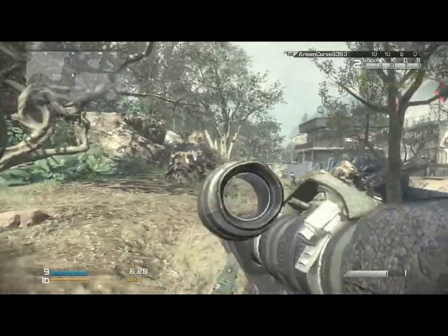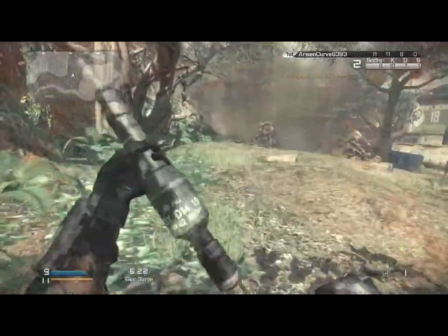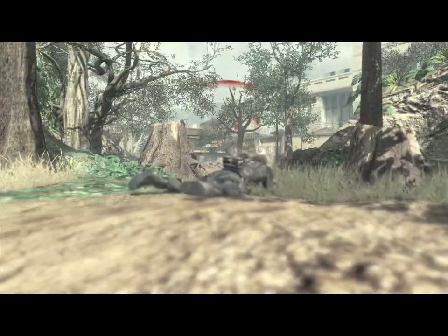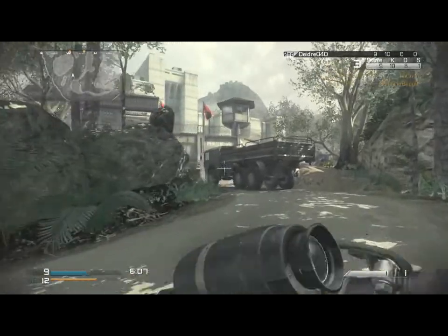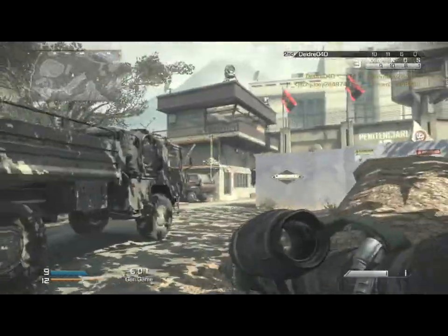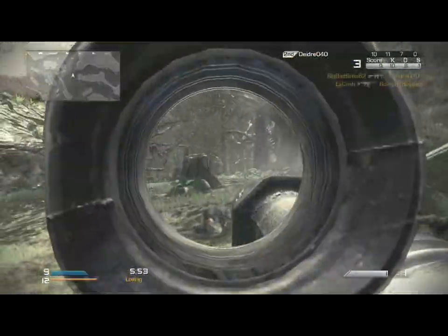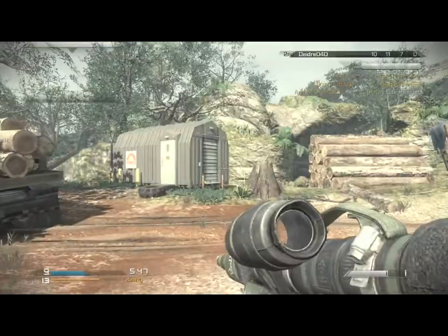I'm not too bad with normal guns but it's when I get to guns like this launcher that I really start to lose. Oh my god - I thought I was actually going to get him! How did that guy not kill me? This is so bad, I apologize - this gun is just trolling me so badly. Is there someone up there? How has that not killed him? How am I supposed to kill anyone with this? It's not possible to kill someone with one shot from this thing.